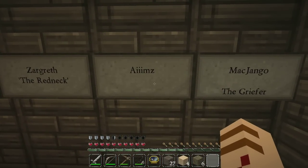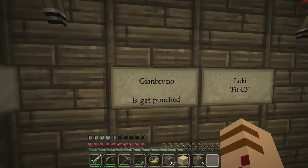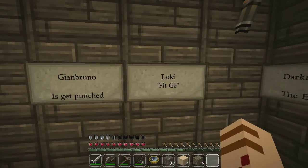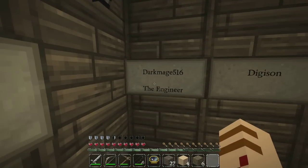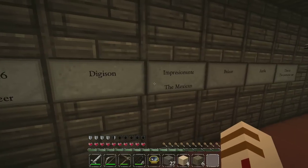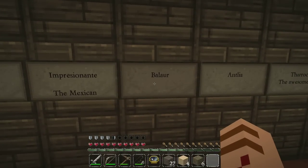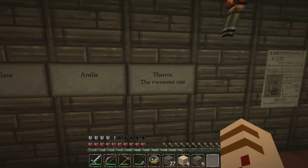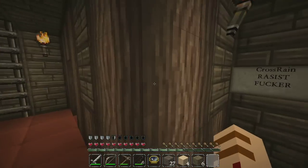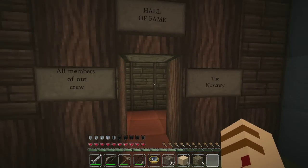Ames. What do you want to call that? MacJango the reefer as well. Jai Bruno. Loki. Fiat GF — hmm, that's interesting. Dark Mage 516. Digison. Impressionante. Baylor, whatever you want to call it. Antelie Thorac the awesome one. And I think this is kind of supposed to be the main room — the Nox Crew, all members of our crew, yeah.